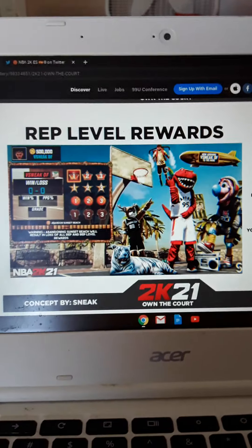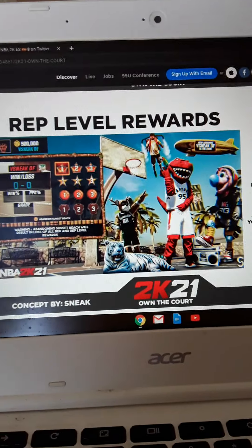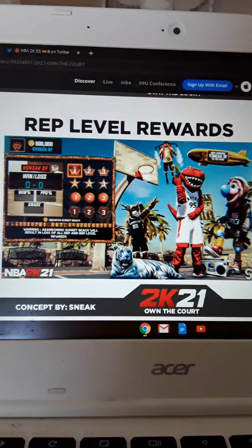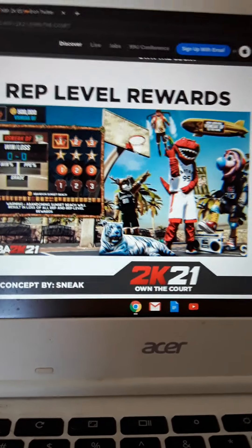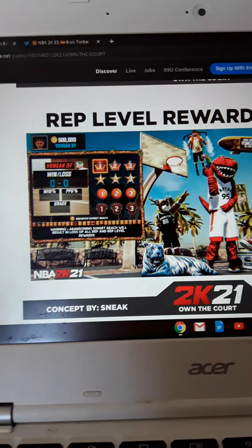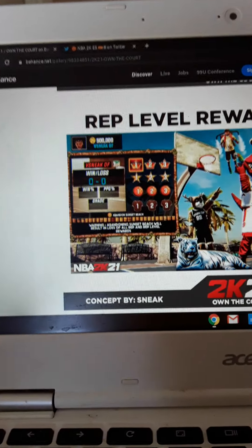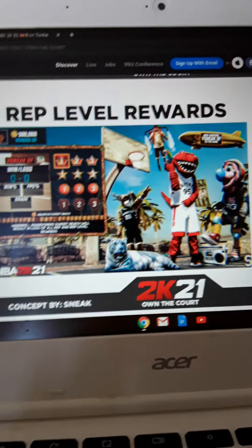Rep level rewards — it looks like they brought everything back from past 2Ks, from 2K15 to 2K20. You see there's a tiger, a beatbox, a boombox mascot, jetpacks and everything. Our all new rep system has finally been revealed — work your way up from rookie to legend in the MyPark game mode. If you have what it takes to rep up in the park, you can enjoy some awesome rewards. This is what we wanted to see in 2K20. Shout out to the people who made this.